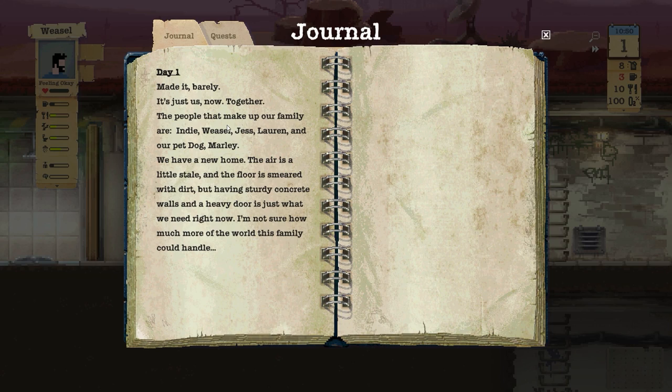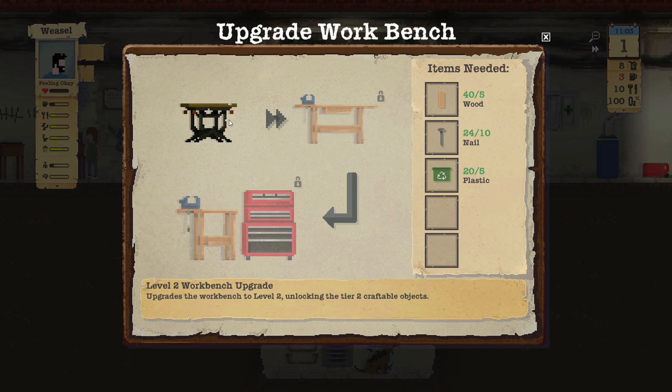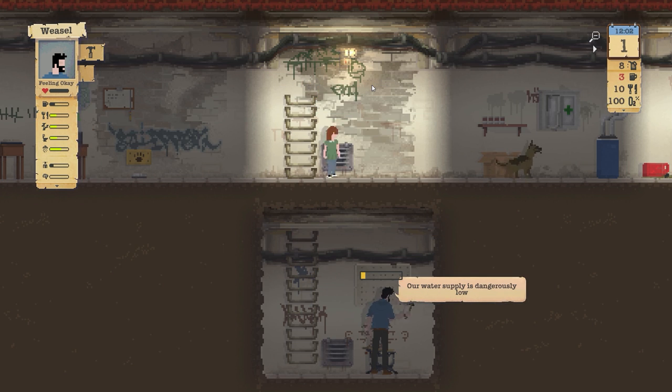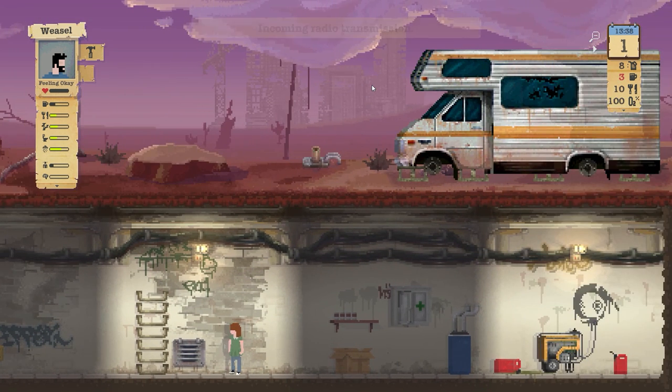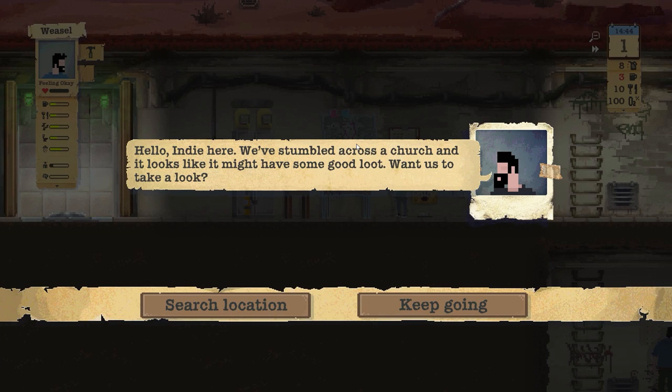We made it barely - it's just us now together. The people who make up our family are Indy, Weasel, Jess, Lauren, and our pet dog Marley. We have a new home - the air is a little stale and the floor is smeared with dirt, but sturdy concrete walls and a heavy door is just what we need right now. Weasel, let's go ahead and upgrade. Incoming radio transmission - accept. I know I can press R to accept transmissions, that's quite convenient.